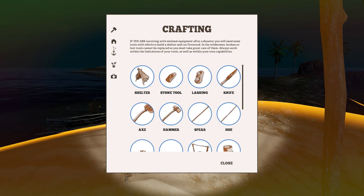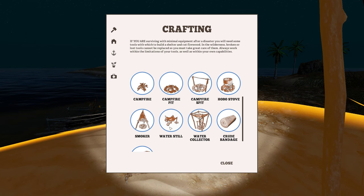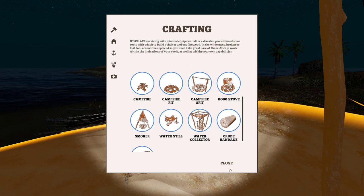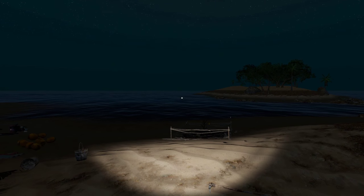Is that one of the other collectors? You've got multiple ones. This guy was so adamant — apparently the water is still safe. Is that the one where the water drips in? That might be the case with that one, but not this one. A basic freshwater collector can be used to boil salt water from one container and collect the freshwater runoff into the other container. So yeah, I knew I was right. Just to prove him wrong, I got sick. Anyway, let's drink this up now.